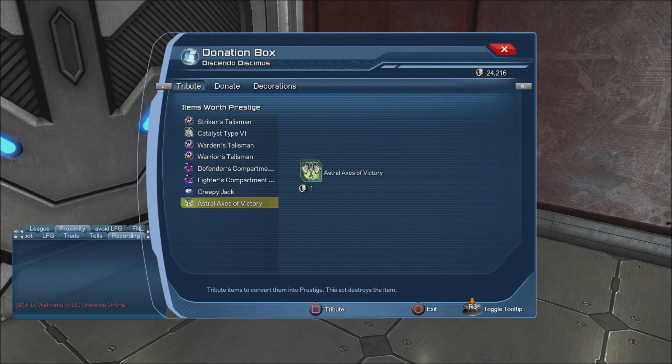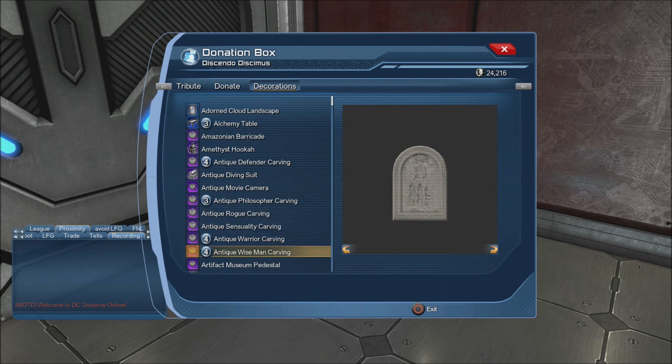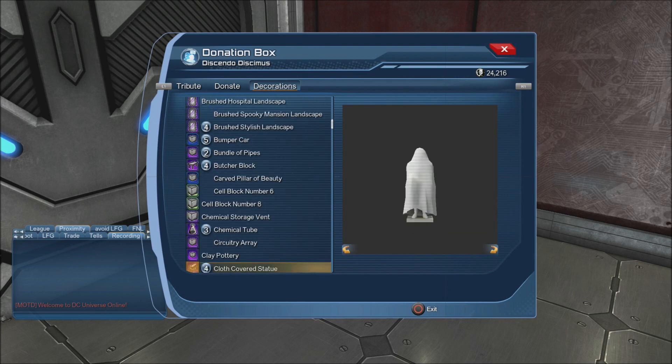Over here is a donation box — you come over here, contribute PvE items, and certain items will have prestige value. Donate is for your league decorations — you donate league decorations to the league hall itself. And you can slip over to the decorations tab to see exactly which decorations you have available for your hall.